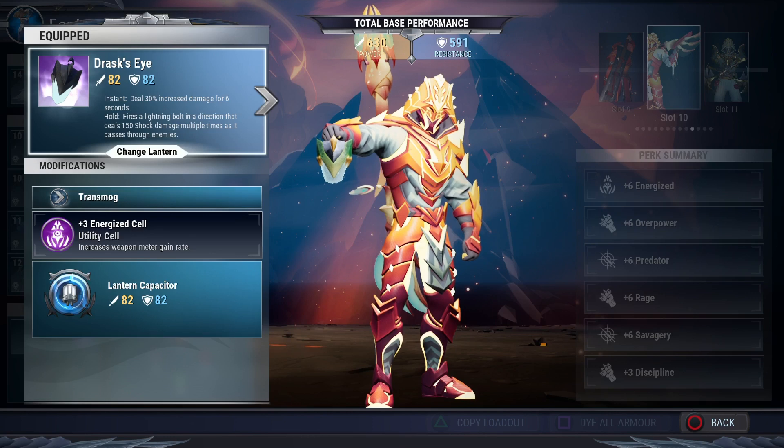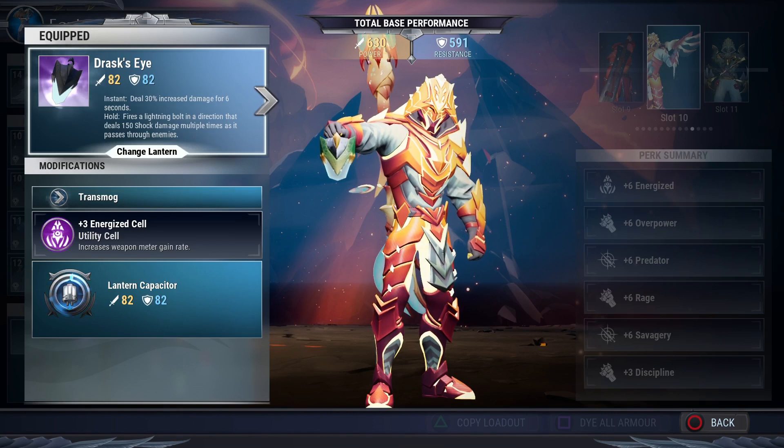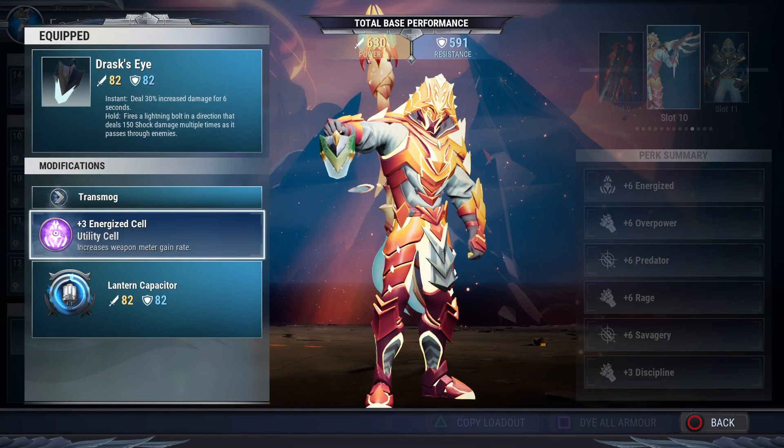Next is Drastic's Eye for the lantern, which gives increased damage — 30% increased damage for six seconds. So remember: when you're ready to shoot your beam, tap your lantern to get that 30% damage boost on your beam. We'll also be using an Energized cell in there.